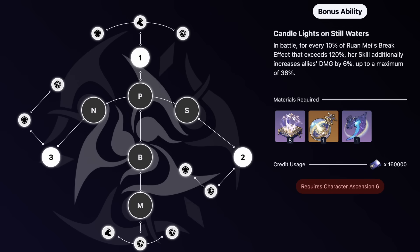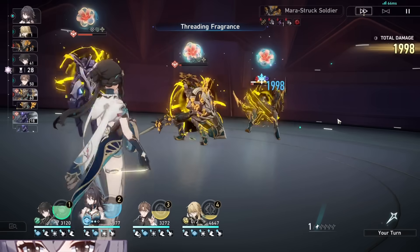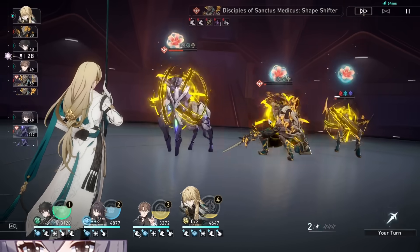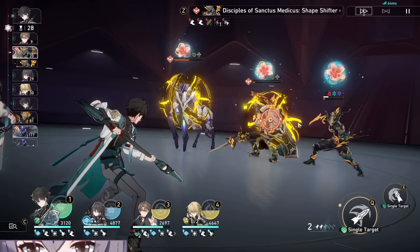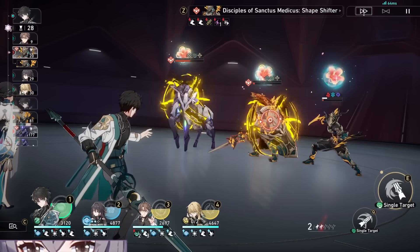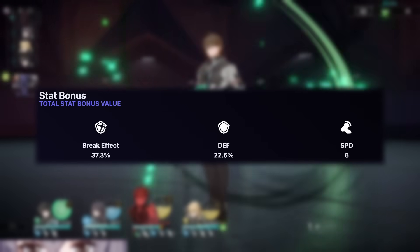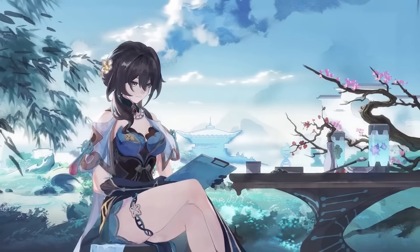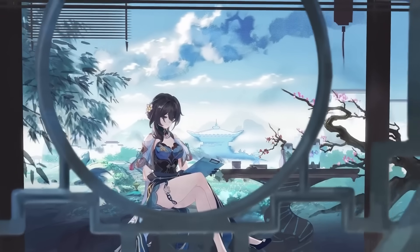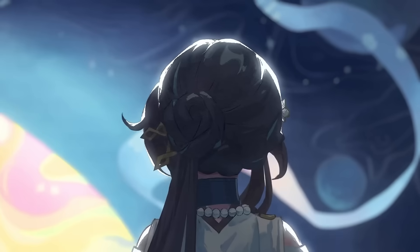And for every 10% of Ranme's break effect that exceeds 120%, she will increase the damage allies deal by 6%, up to 36%. This means that Overtone will actually be able to give your team a team-wide 68% damage increase if you get Ranme to a minimum 180 break effect. She also gets 37.3% break effect, 22.5% defense, and 5 speed just from her sub traces. Honestly, Ranme's kit is literally insane as to how much she provides a team, since she's able to give team-wide buffs that practically any damage dealer can benefit from.